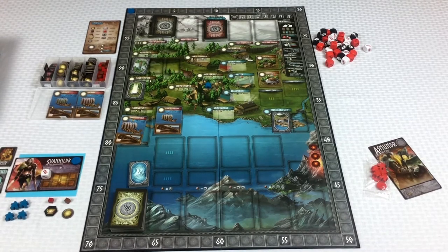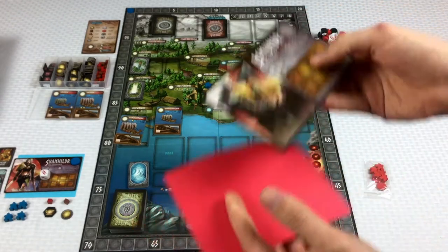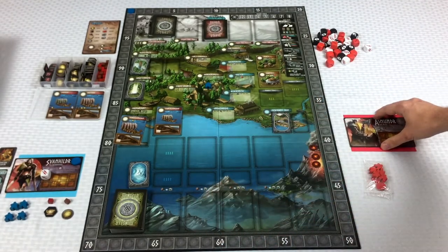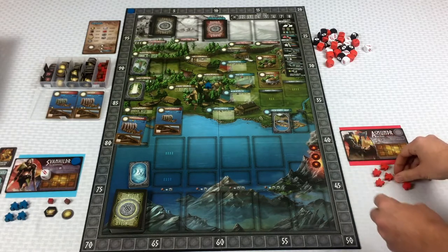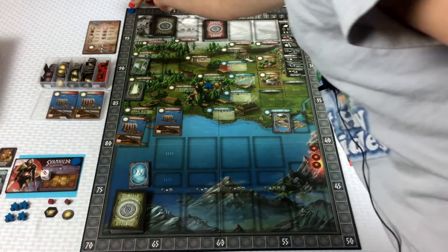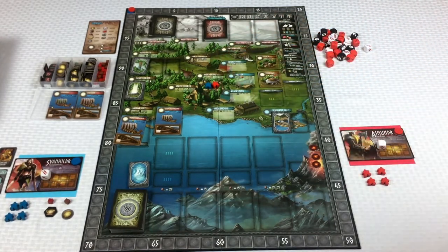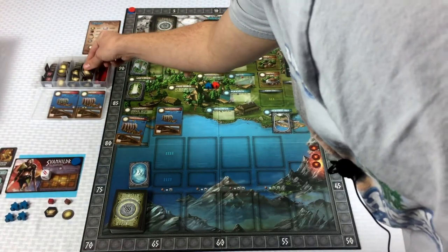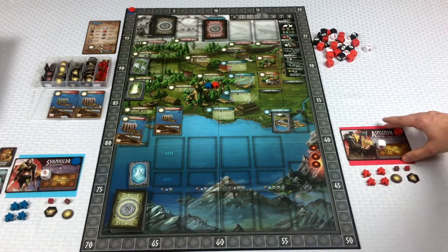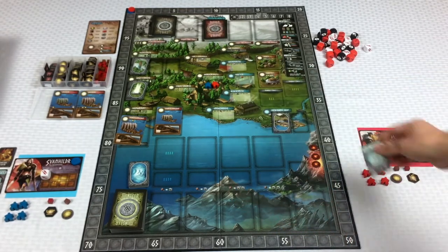Now let's set up the other side. We have Asmundar — flip that over and put a red paper behind it so it reads on camera. We'll designate him as red, put his marker all the way up here on the glory track, keep four worker meeples in front, one goes in front of the hut, add a white die, a wood and food, a glory and a coin. His destiny card is the craftsman — he's going to try to have the most wood at the end of the game.